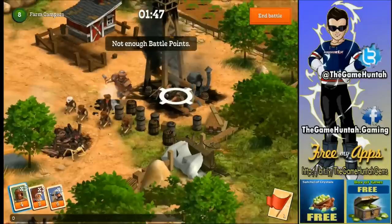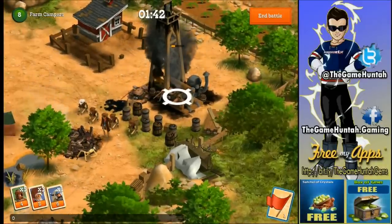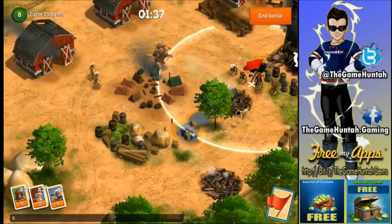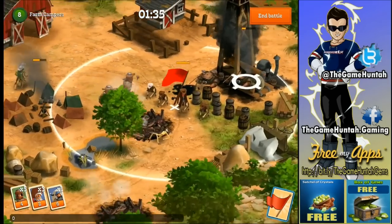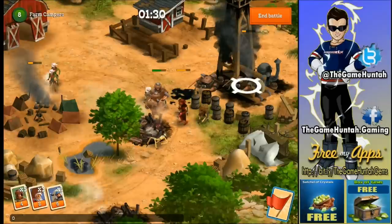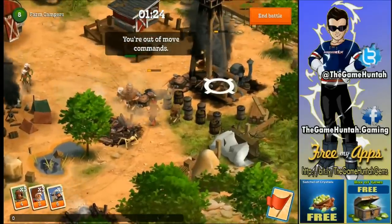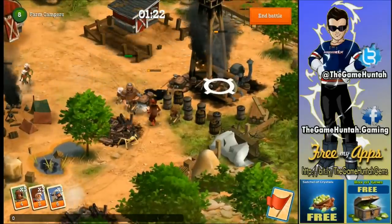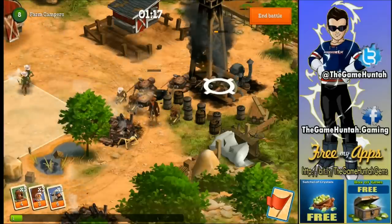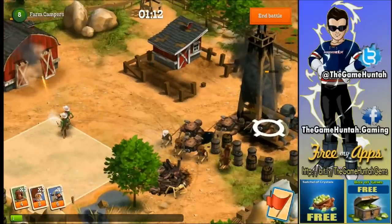One enemy is still alive and taking down my troops — let's order the Thin Men and Gunslingers to focus on him as fast as possible, otherwise we're in trouble. We had some command issues there — an error command — and that guy was able to kill several of my units. We can still deploy more units here though.